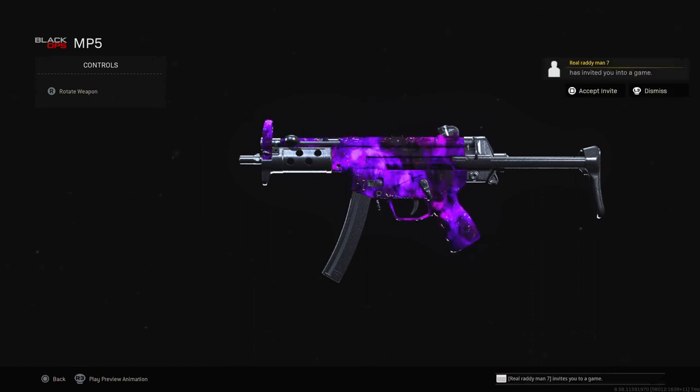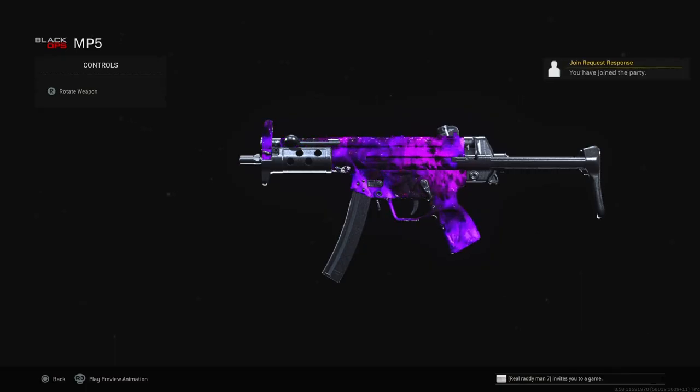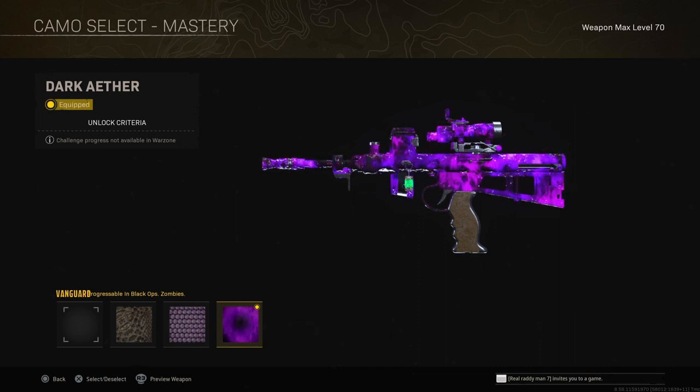Get your friend to invite you once again — you can see there he's just invited me. Go ahead and accept it, and once you've joined him, back out of this menu and click on the camo. As you can clearly see, Dark Aether has now been applied to my Owen gun.